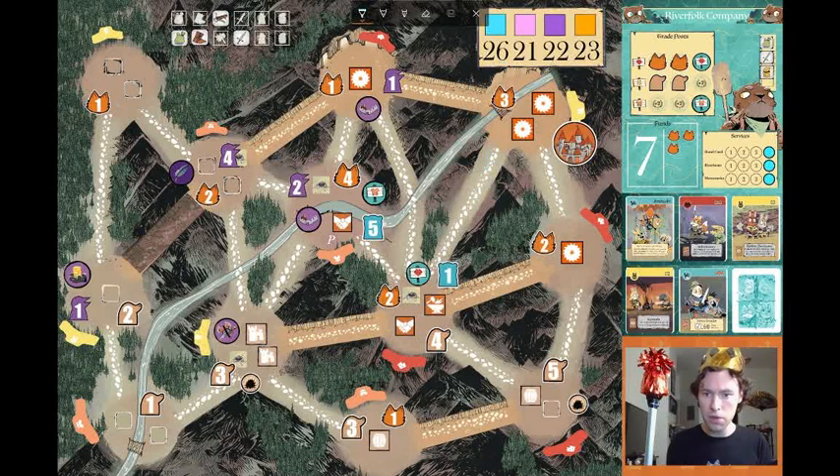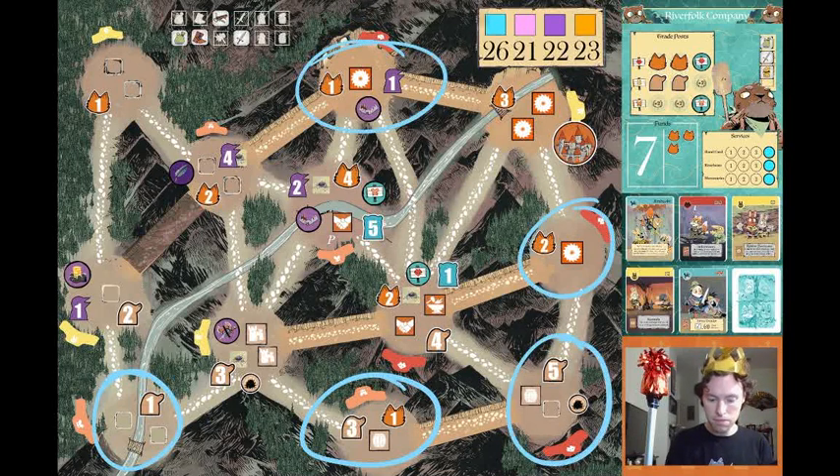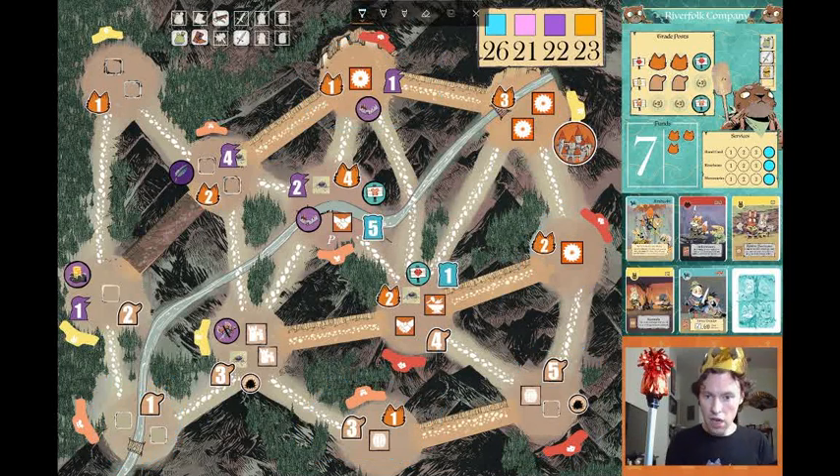They have two trade posts left to place — a fox and a mouse — and they've got a lot of cats and a couple of moles there to help them get the job done. They can easily throw down either of those trade posts. Not going to be easy to prevent that victory unless we win ourselves.